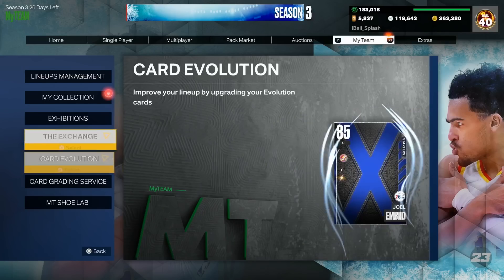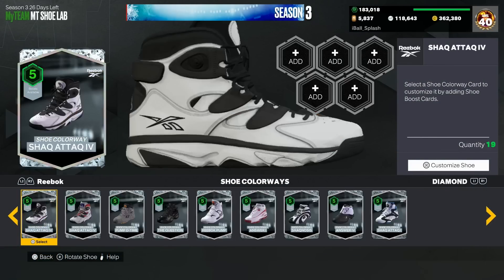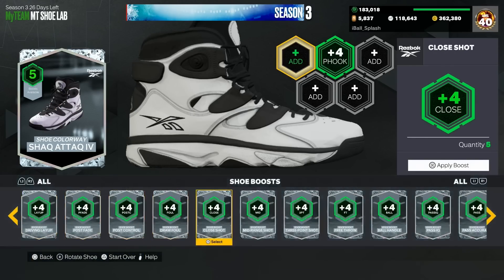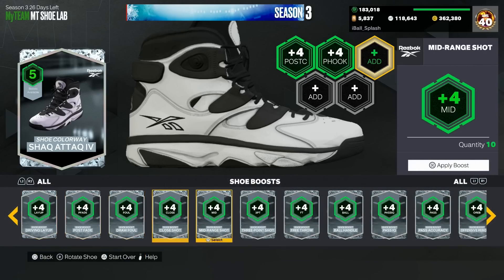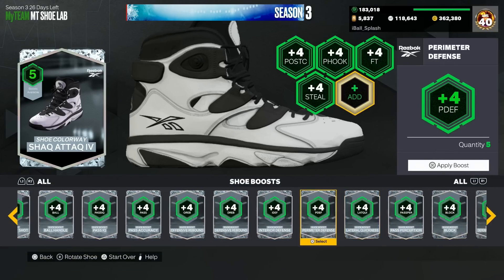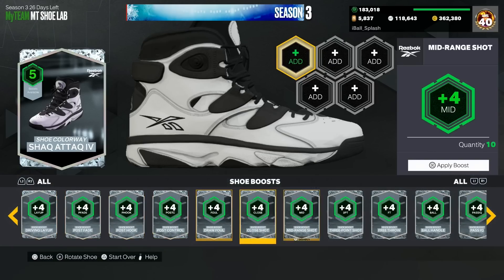For a shoe — he's Reebok, by the way. If y'all like using post badge, give him plus four post hook and plus four post control, and this gives him post scorer badge. I'll give you the post score shoe, then I'll give you the regular shoe. If you don't wanna give him post badge, just take away the post ones because they're already basically maxed — that's just if you want post badge.